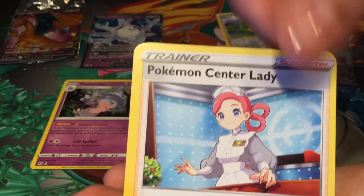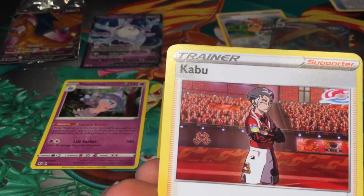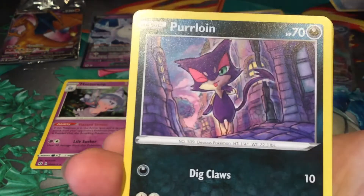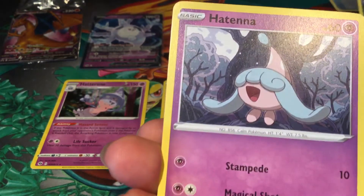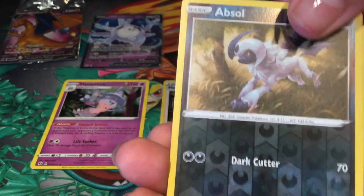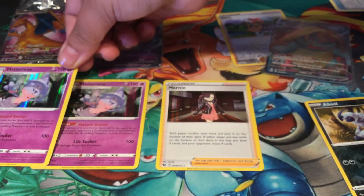Darkness energy. Victini, V for victory. Kabu. That's full heal. Trash. The little one. Absol reverse — I do like the reverse darks. And Hatterene. We got the same one. Dang.